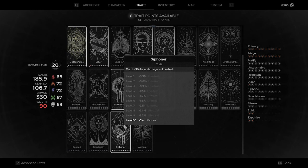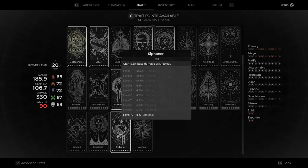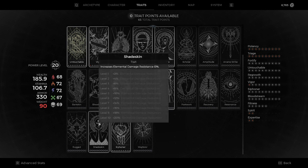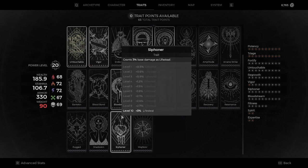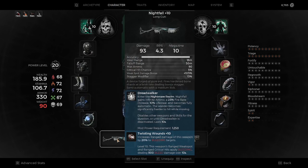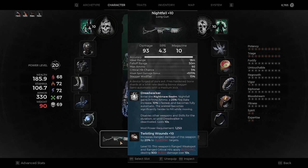Down at the bottom we have Lifesteal. It's kind of up to you depending on what you're facing — if you feel you have enough Lifesteal to stay alive, go with Shadeskin instead. But I've chosen Lifesteal to ensure consistent incoming health. Regen and Lifesteal stack together, and that also stacks with the 10% Lifesteal coming from the Dreadwalker.